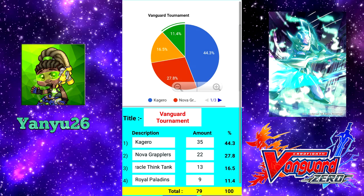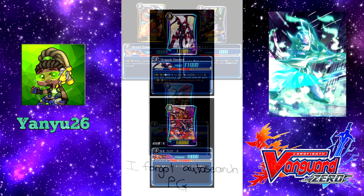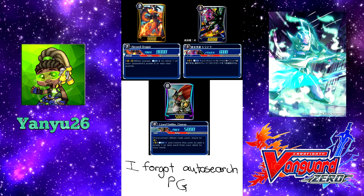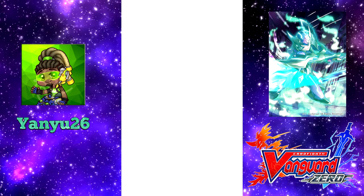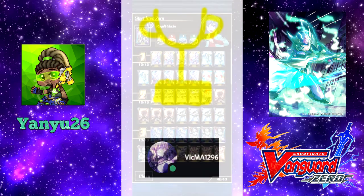In the tournament, a majority of players used Kagero, which is widely considered to be the best clan to run this season, since we all know of Draconic Overlords and Blockades, Intercept Killers, as well as the clan having many cards that can retire the opponent's rearguards. However, to everyone's surprise, the champion of the tournament was Vigma1296, who used a Royal Paladin deck.